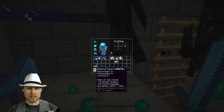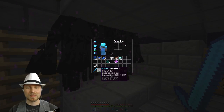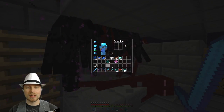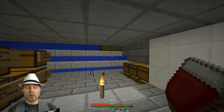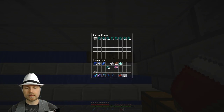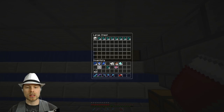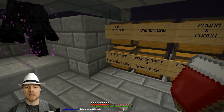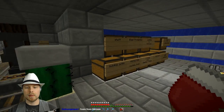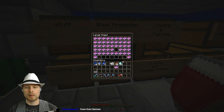I don't think we have Mending on our sword — no, we do not. I don't have Mending on the bow and I don't have Mending on any of my armor. Okay, let's stop monkeying around. We got everything that we need. We're going to leave the Protection 4 — maybe we'll go put it back in the library. We'll just put it back in here. We don't need it.